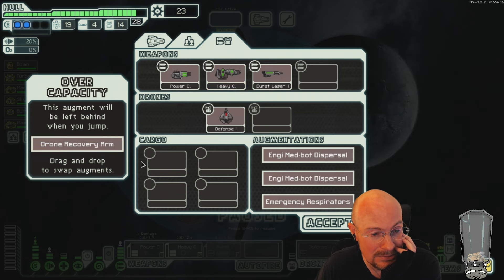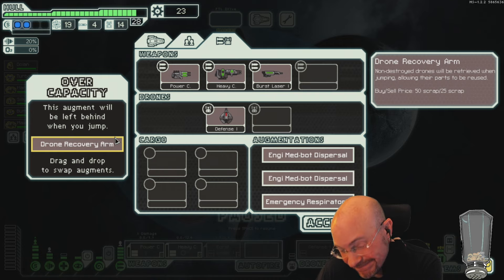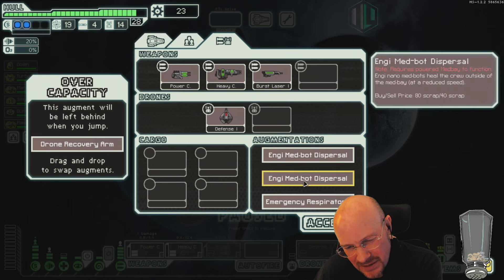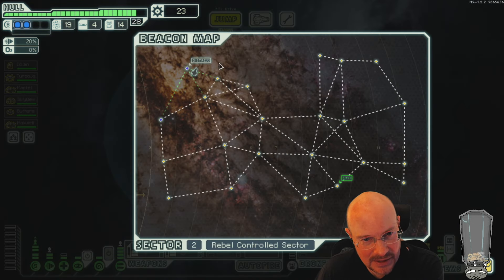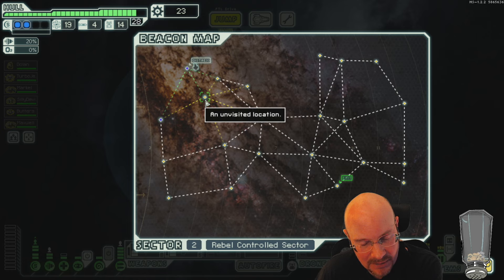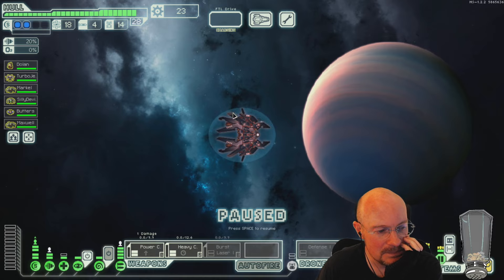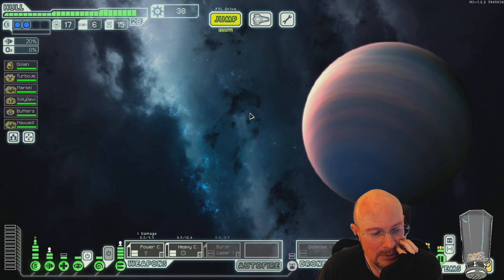Uh oh — crap, I can't use that. Why? Because forced augments. Could you have made these hidden augments? I don't know if you can do this in vanilla. I feel like if you could make them hidden augments, maybe... but that might be a Hyperspace thing too. I hate leaving scrap behind, but I have to because my crew will die if I don't.